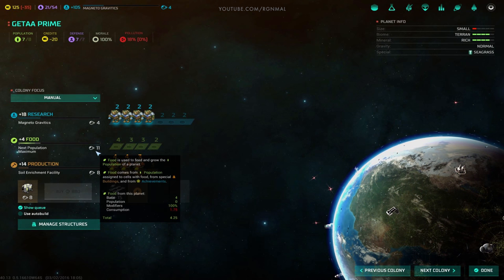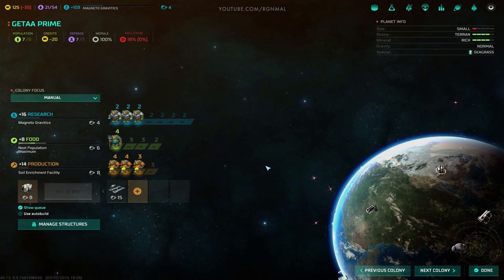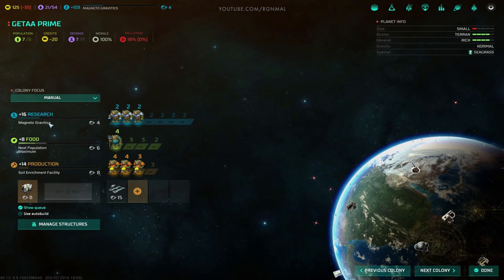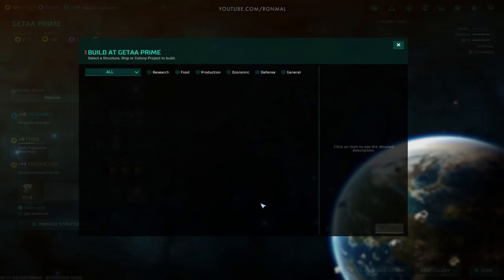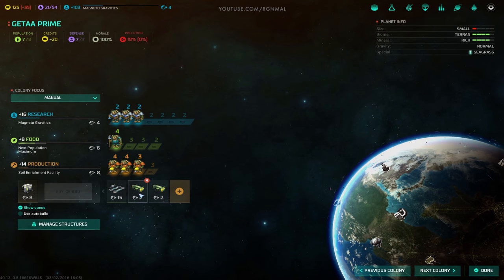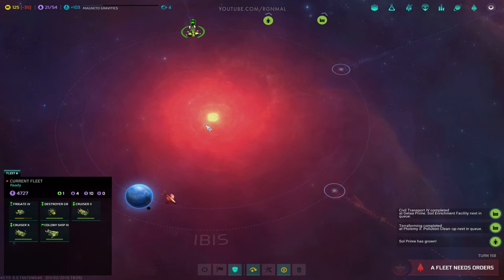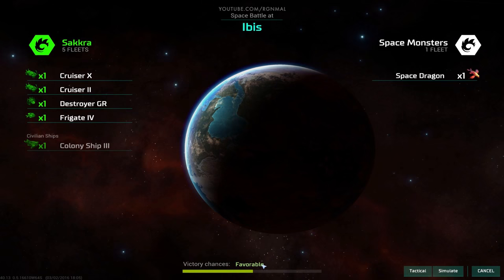Now we're going with Magneto Gravitix. Max pop in 11 turns with no one on it - we'll leave one person on it though - six turns. I like this plan of making this the planet that cranks out population for everyone else. Let's grab another civil transport or two - that'll keep that busy. Are we down there with Bob yet? Almost. Can we fight Bob? We can fight Bob. Nice.